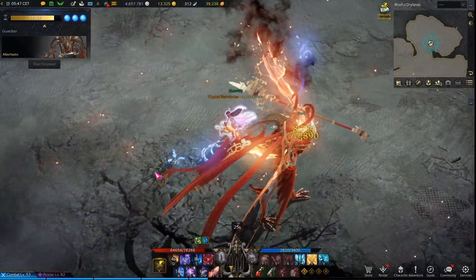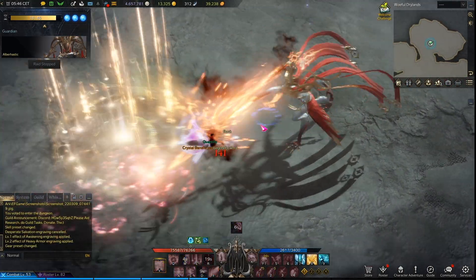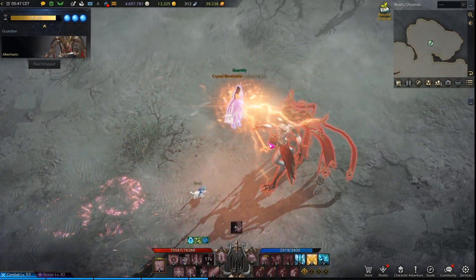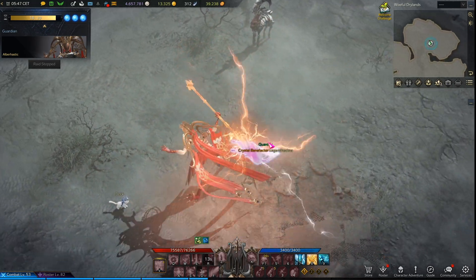There are five things to look out for when fighting Albarhastek. Number one is the grab. If Albarhastek grabs any player in any of her forms, stagger her with your stagger attacks to release them.